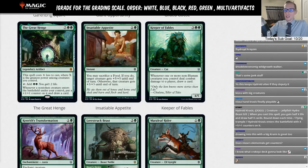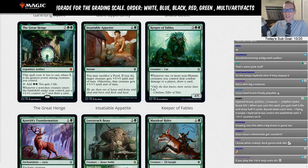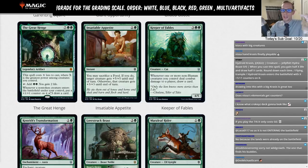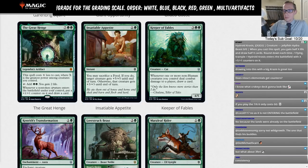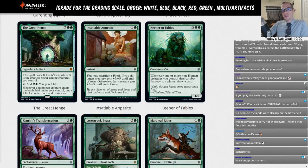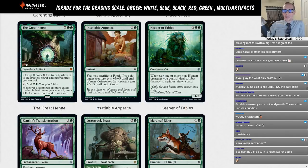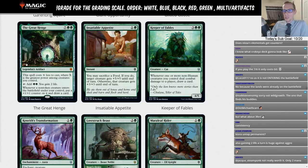Nissa's elementals don't get counters because when Nissa pluses up on a land, that land isn't entering the battlefield — it's already on the battlefield. But Great Henge helps you ramp and draw more cards so you find more land drops, more Hydroid Krasis, more Risen Reef, more Cavalier of Thorns. With Gilded Goose in play you draw two cards, put a counter on it, making it a four/six — play your next creature, draw two, play your next creature, draw two. Pretty crazy. Kiora synergizes too — untap the Henge, gain more life, add more mana.